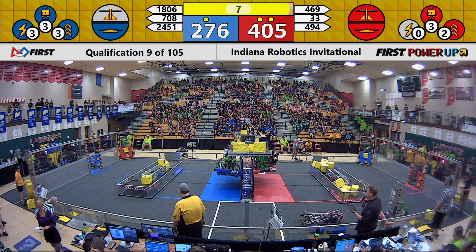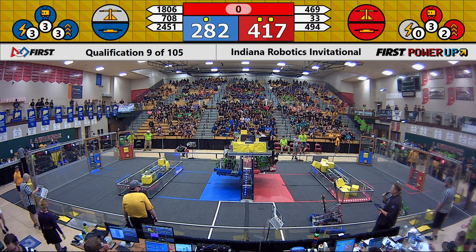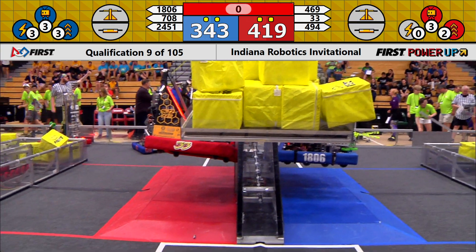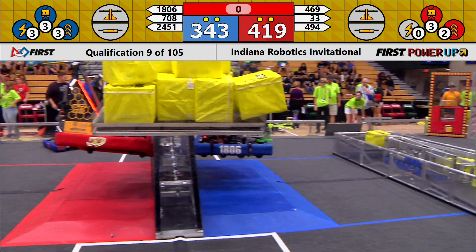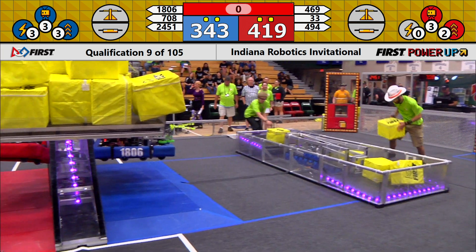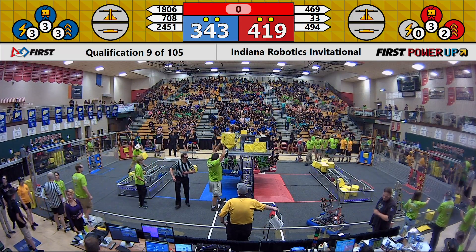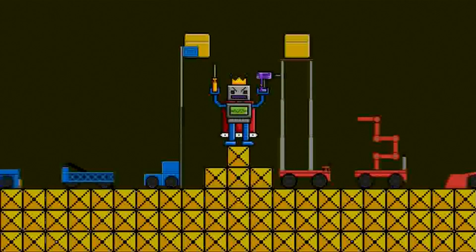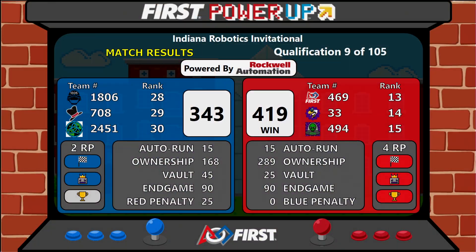But big story at the scale — we've got four robots up! Let's hear some noise, people, for these robots that are up in the air. As we have no more time left in this match, time runs out here in match number nine. Results up on the board: Red Alliance defeating the boss with a score of 419 to 343. All six ranking points getting awarded in that match.